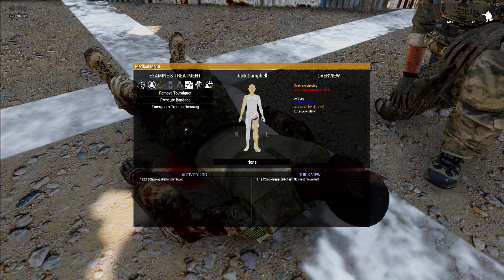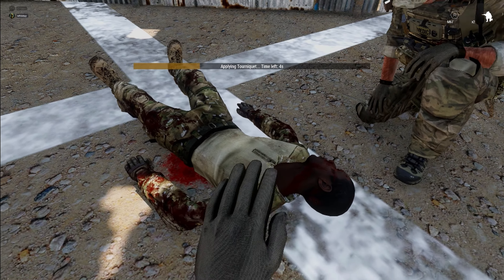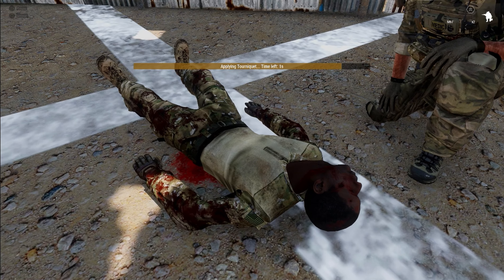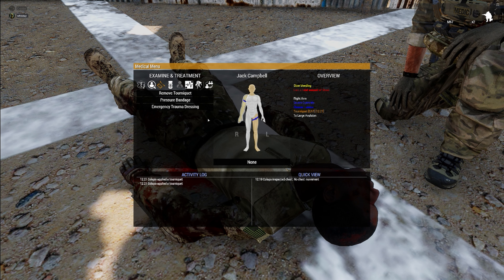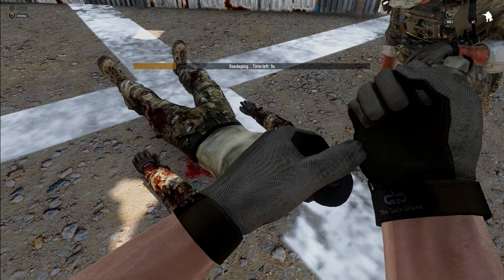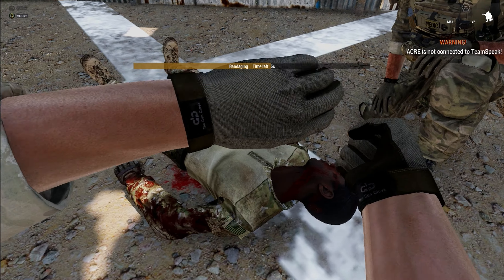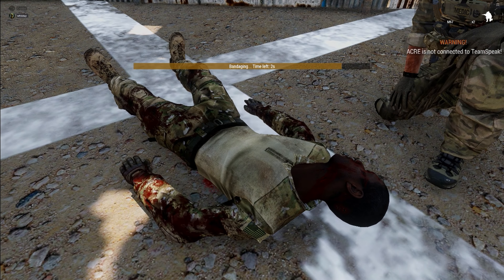So I would click on this guy's left leg, click on bandages and fractures, and apply a tourniquet — you now see that little indicator showing he has a tourniquet on. Then go to the right arm and do the same thing. For casualties with more than one wound to the chest or torso, just use an emergency trauma dressing. Click on his head and toss on an emergency trauma dressing. These things are fantastic — I carry a whole lot of them.